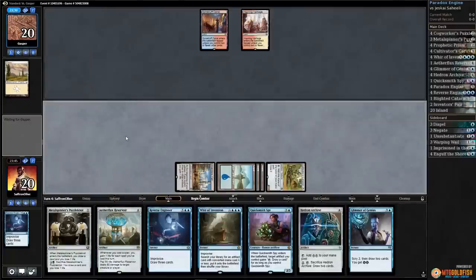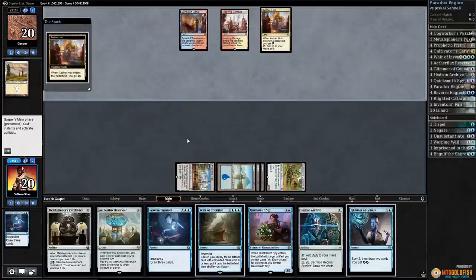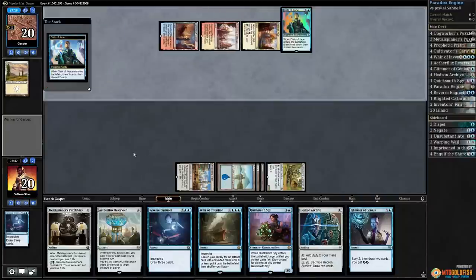Draw some cards, pass the turn. That was actually not the greatest drawing. I guess if we resolve Hedron Archive or a Glimmer though, things are going to be good. There's an Aether Hub for our opponent. On the other hand, if our opponent just goes infinite then we're kind of dead. Oath of Jace — all right, not going infinite yet.